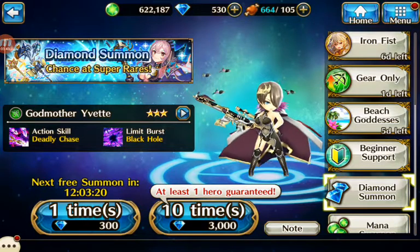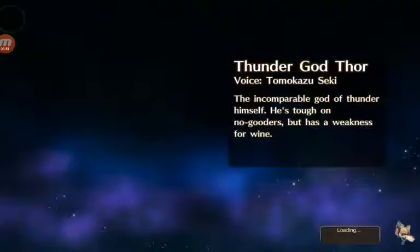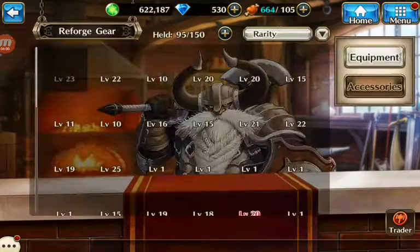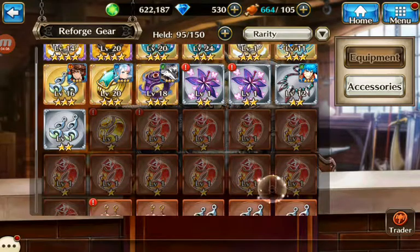Over here you have the diamond summon. She reminds me of like an Espada-Ruri mix from Seven Knights — I don't know why. That's the whole summon thing. There are event summons but I don't really do them, so I'm not going to showcase those. Then you come here if you want to make your gear a higher star — this is the reforge and this is what you do.